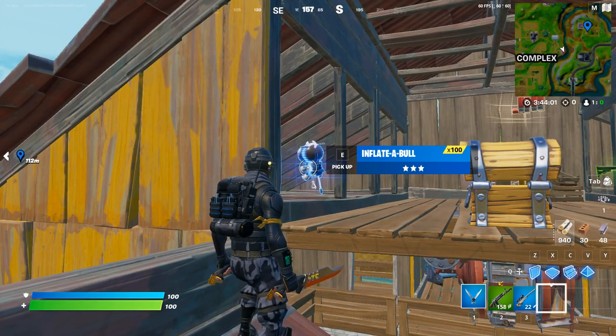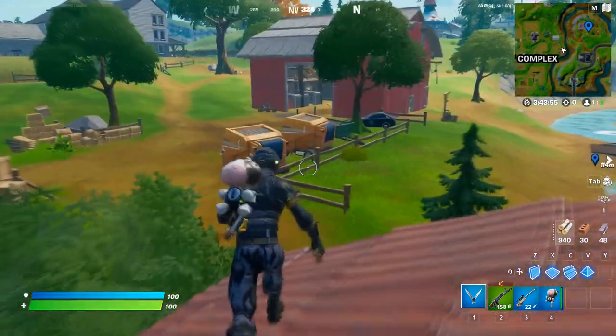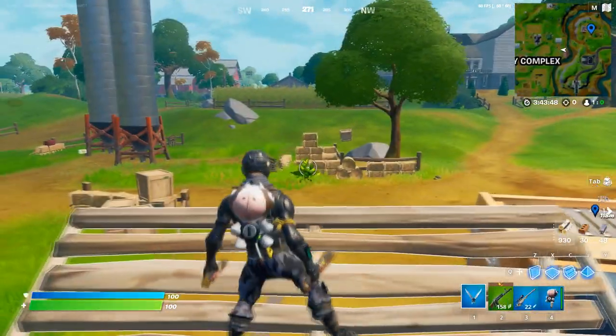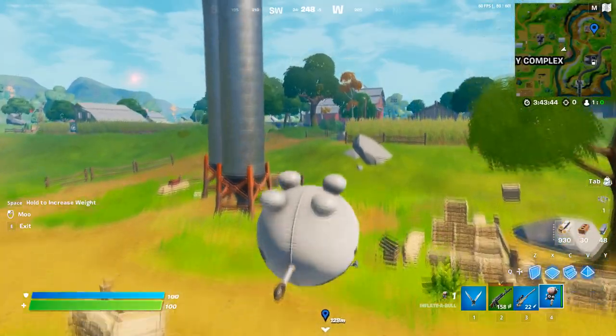So there's the inflatable. If you guys are new to this game, basically what you have to do is first equip the inflatable, and then you need to be in the air to deploy it. So you can just build one stair, then equip it, jump, and then jump again.